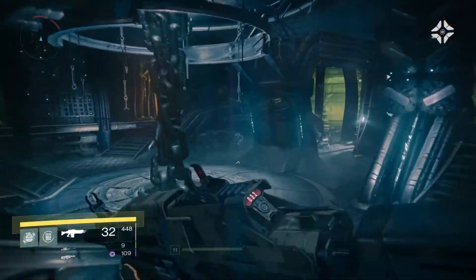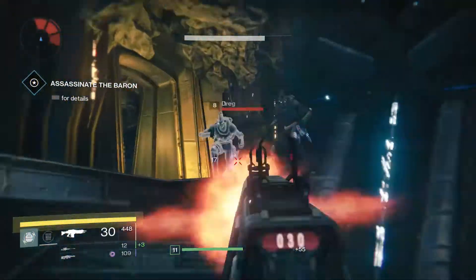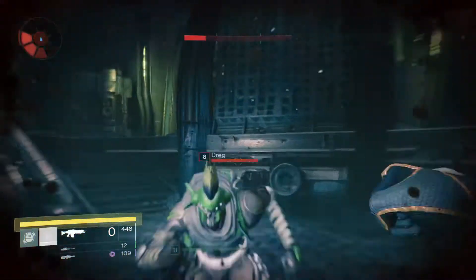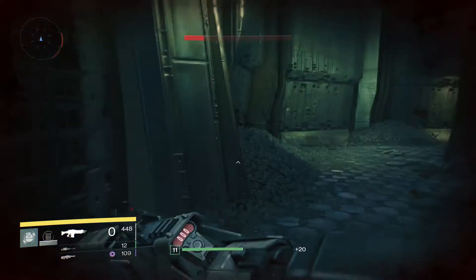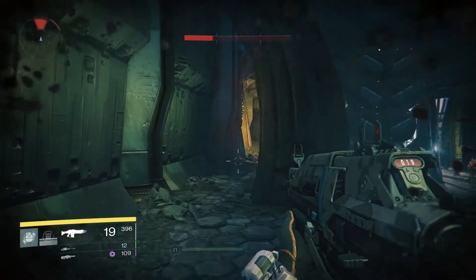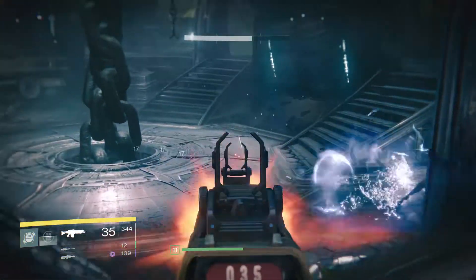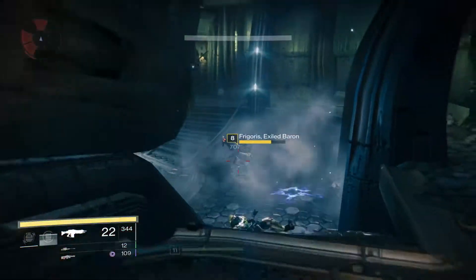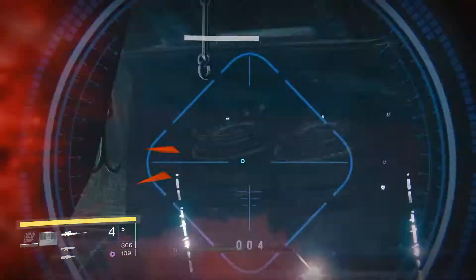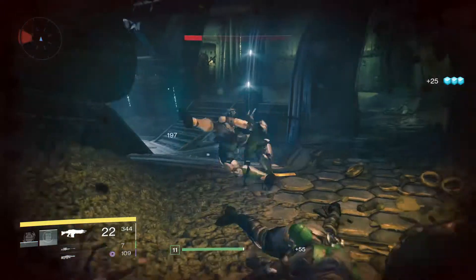We're going to keep going down through here, running into another spawn — just random trash that we have to clear. Apparently I'm going to get into a bit of a fight with some bullets coming my way, so we're going to keep on going and try to clear off this trash as fast as we can, while keeping in mind there are some mobs to the right. One of them has a yellow health bar, which indicates that he's tougher than the rest.